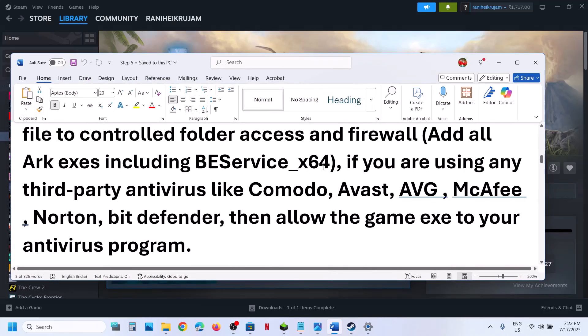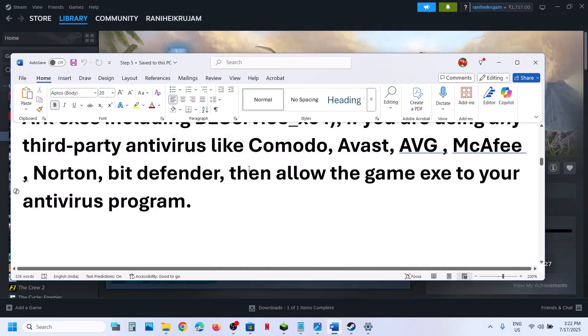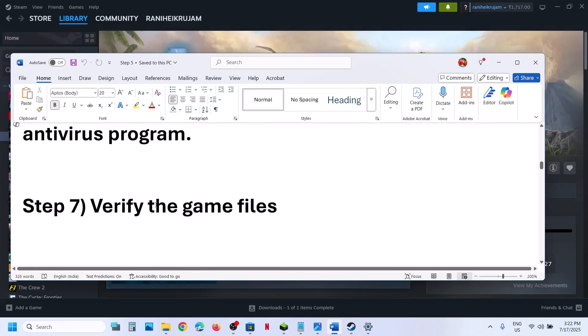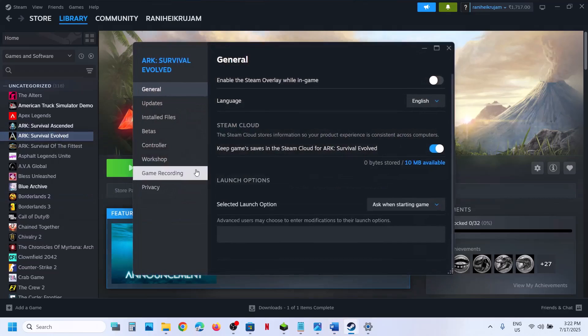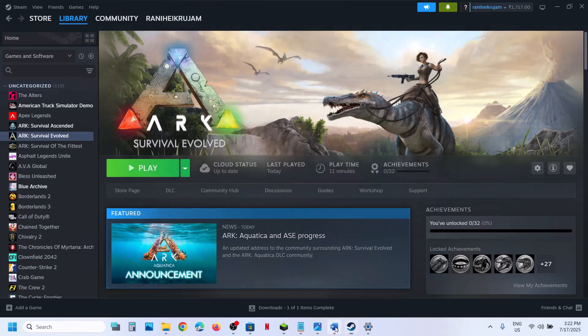Still not working? If you have any third-party antivirus like Avast, Norton, Bitdefender, McAfee, or whichever antivirus program you have, allow the game exe files in your antivirus program — add all the exe files. The next step is to verify the game files. Right click on the game, select Properties, go to the Installed Files tab and click on Verify Integrity of Game Files. Once verification is 100% complete, launch the game and check.